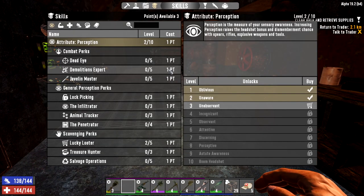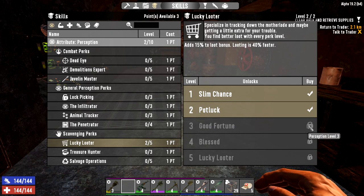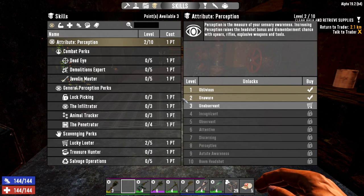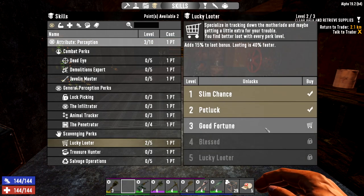We've got three skill points — we need to decide which direction to go. I want to get the crucible. Our game stage is currently 92, so we need to find it. I know it's not meant to come in until 105 but I think Lucky Looter would really help us — it gives a 15% loot bonus and looting is 40% faster. I thought the third level made the trader's secret stash bigger but it doesn't mention that here. Let me know down in the comments — I swear that used to be in there.